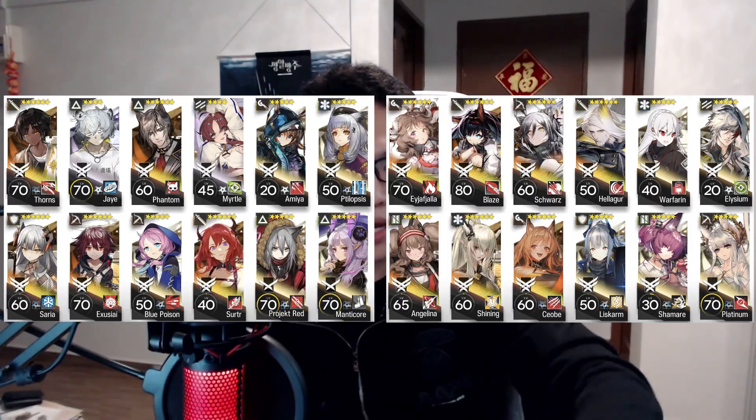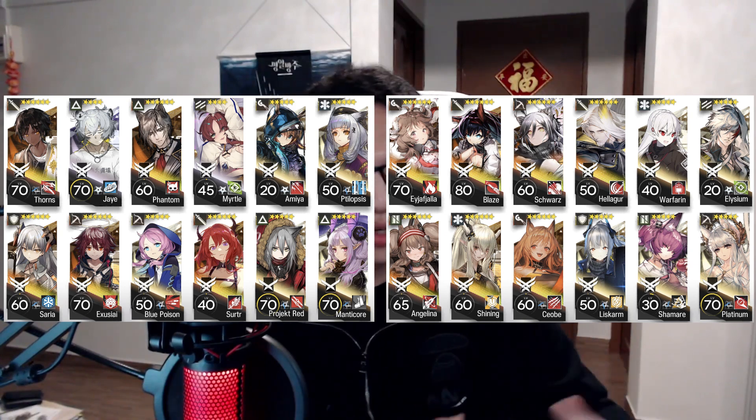However, an operator can only appear once. So if an operator is already taken by a particular player, the other player cannot choose the same operator anymore. It becomes a situation where at the very end of the drafting phase, you are going to see two different sets of 12 operators to play with. And these 12 operators will be fixed — you'll be playing every single stage later on with the same set of 12 operators.